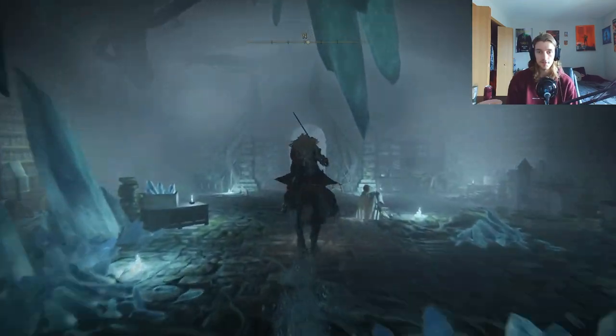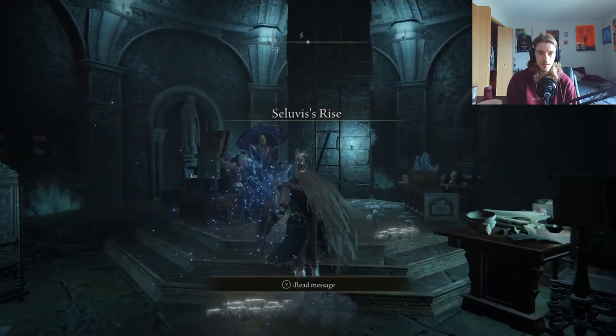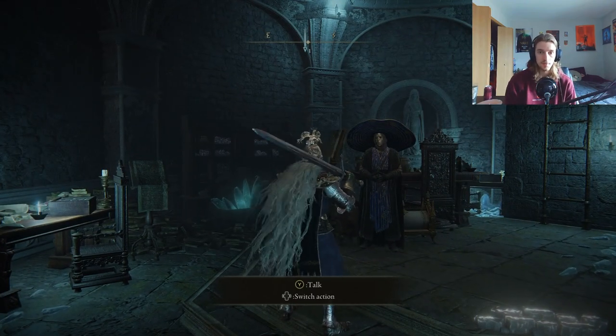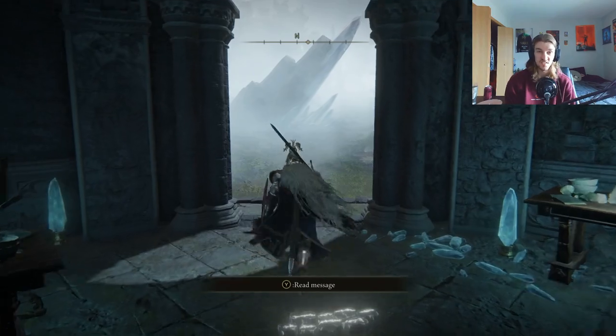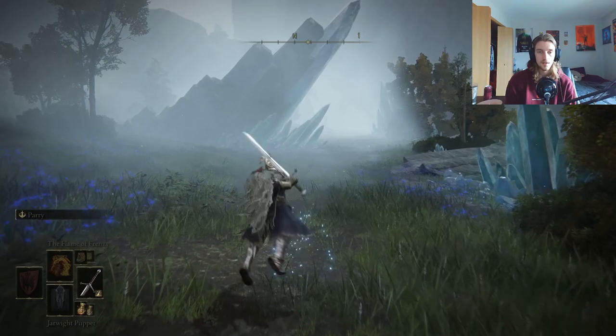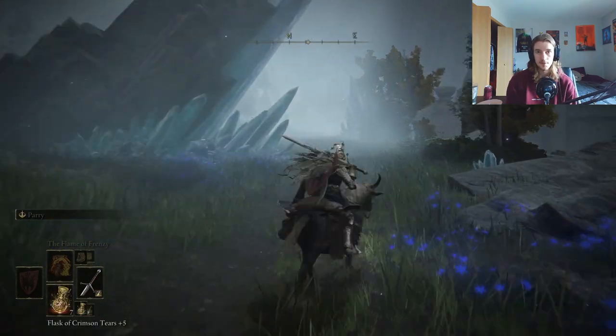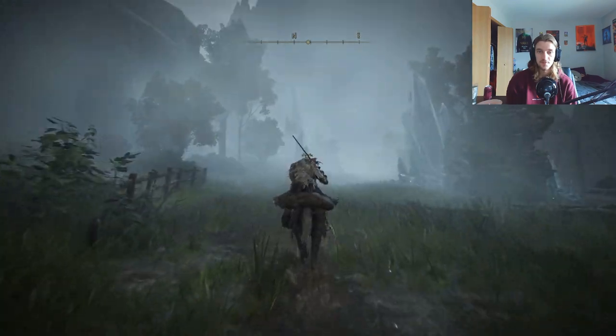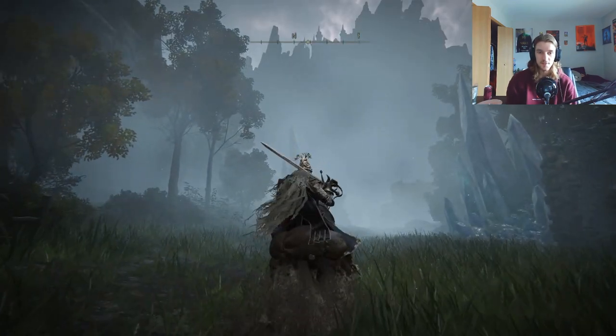Then you just go back over to Seluvis. You talk to him once more and ask him a question about his basement. He will say, oh, you're a little snooper, aren't you? Okay, whatever, I'll give you the puppet. You have the option between two. I chose the Jarwight and I love it. So let's go to some gameplay.